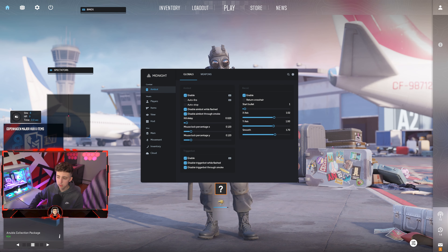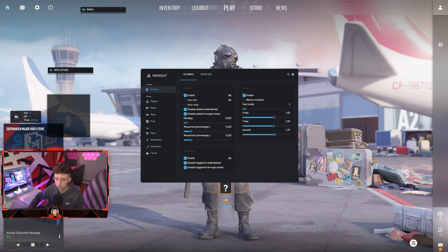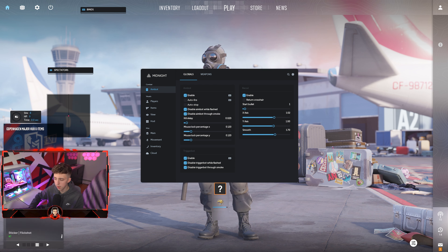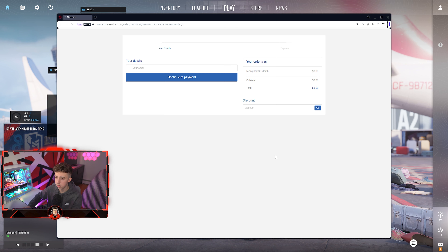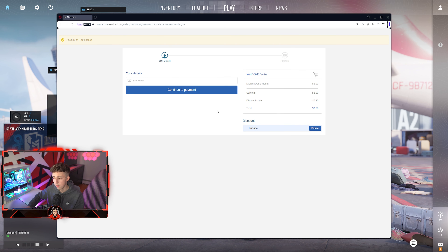I'm going to go over the best legit cheat in CS2 right now after the recent Overwatch update that has banned a lot of users, including targeting rage cheats that use features such as rapid fire, no spread, anti-aim, and all that. Today's video is sponsored by wickedgamers.com — you can pick up Midnight at a discounted price using discount code Luciano for 5% off.